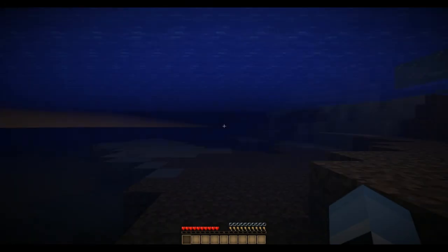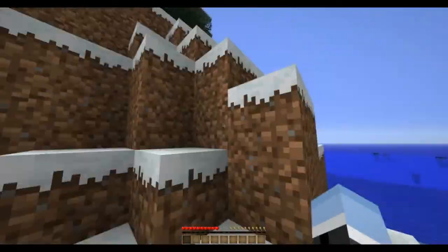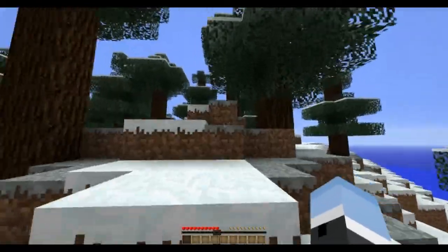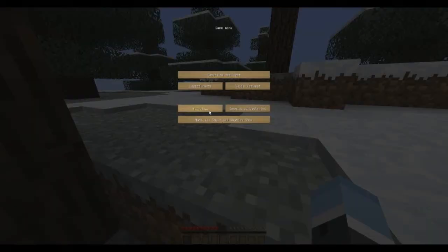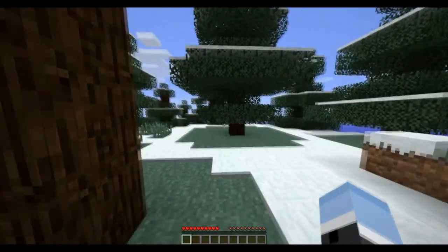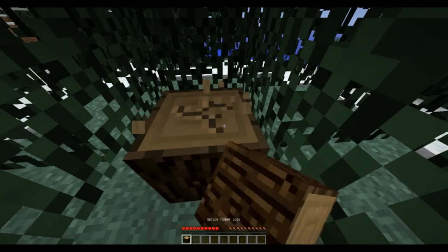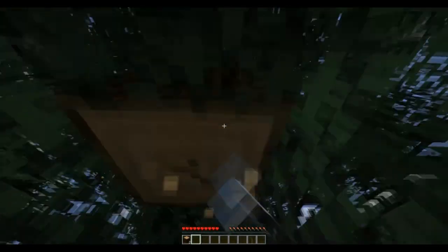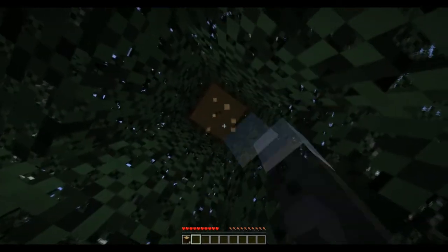I didn't insert any seed or anything so it's going to be random. Sweet — spawned in the ocean. Looks like we've got a snow biome. Boy do I hate that grass color, so I'm just going to go to the normal default texture pack. I hate the snow biome; I like fields and stuff with different biomes around.